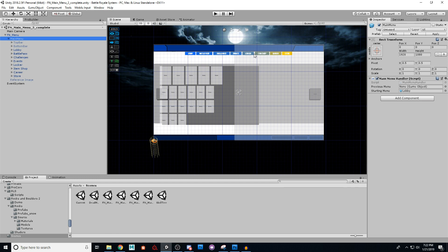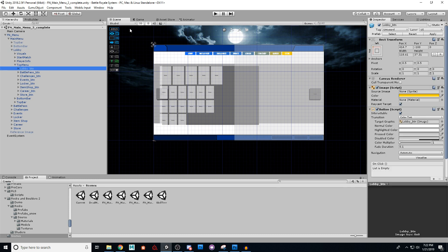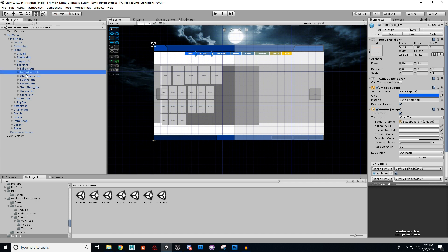From there, we'll click the buttons to go to the ones we want. Each of these I've already set up for you. If you see this top bar, top menu, bottom bar — these things you'll see over and over — that's actually all of these buttons. If I click on these buttons, you'll see there they are. There's the button for lobby, battle pass, challenges, events, locker, item shop, career, and store. Each of these has already been set up for you.